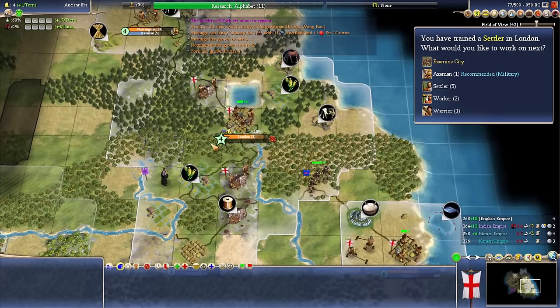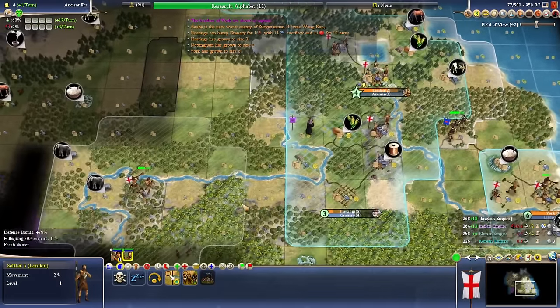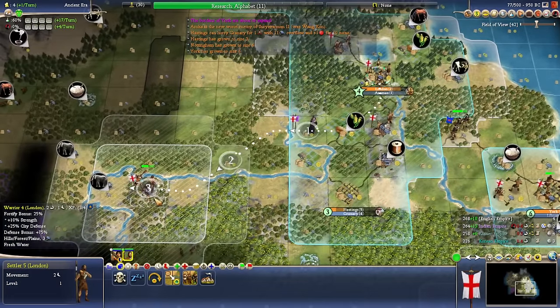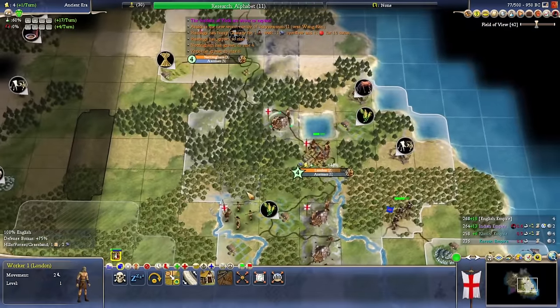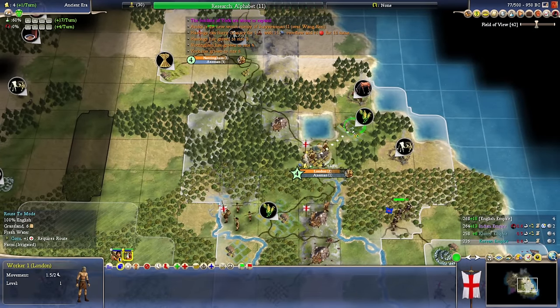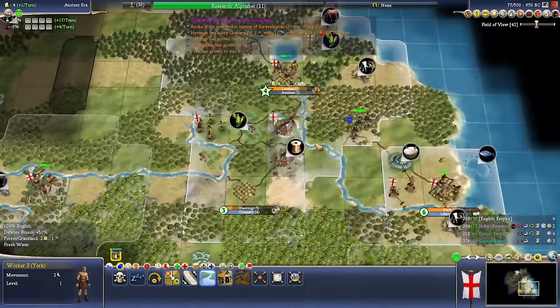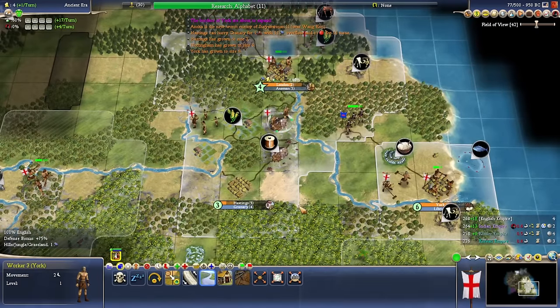Settler trained in London — I think we can probably start the Axeman spam. There's a barbarian town over there, so I'm going to send the settler down here. I think that's still going to be a great spot for a city. For this worker, we should road up through here to make sure the horses are connected to our trade network so that we can build mounted units.